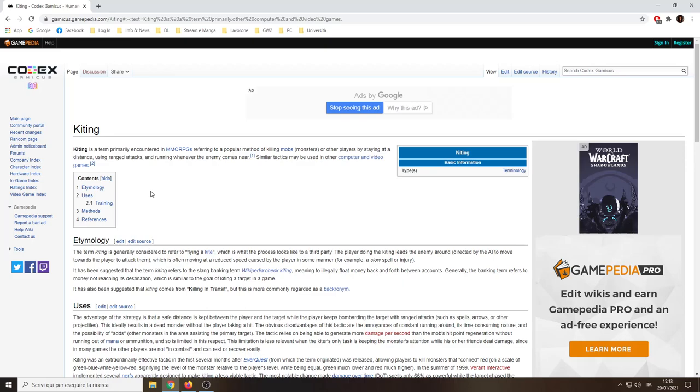Hello everyone, this video is about kiting, which is a mechanic you can use in Guild Wars 2. It's a video game with PvP mode and World vs. World mode, which is a mass PvP game mode. Kiting is a term primarily encountered in MMORPGs, referring to a popular method of killing mobs or other players by staying at a distance, using ranged attacks and running whenever the enemy comes near.